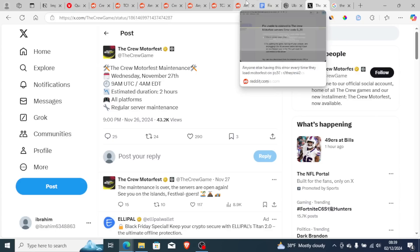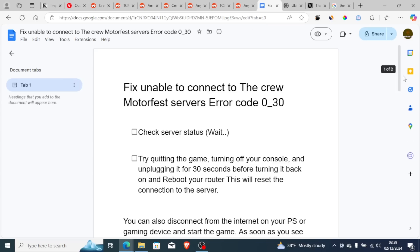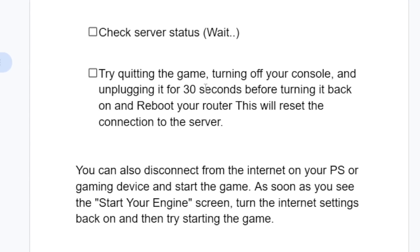If there is no server maintenance but you are still facing the same problem, then try quitting the game, turning off your console and unplugging it for 30 seconds before turning it back on, and reboot your router. This will reset the connection to the server.